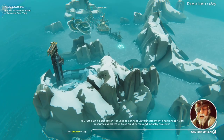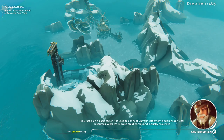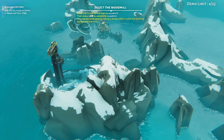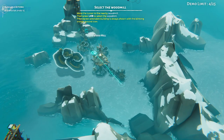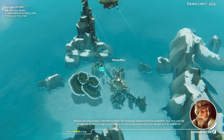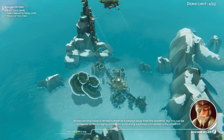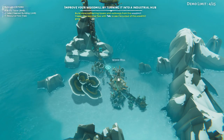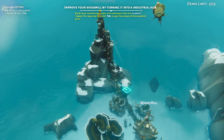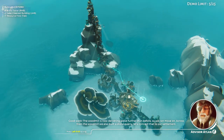You just built a basic tower. It is used to connect up your settlement and transport vital resources. Workers will also build homes and industry around it. Wood can only travel a limited number of walkways away from the wood mill, but this can be increased by encouraging workers to build along walkways connected to the wood mill. The wood mill is now delivering wood further than before, so we can move on.